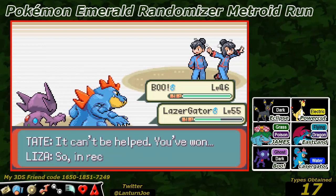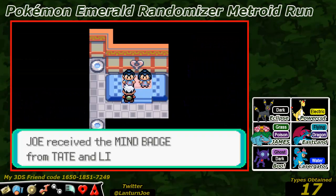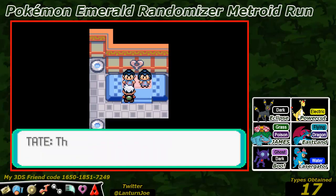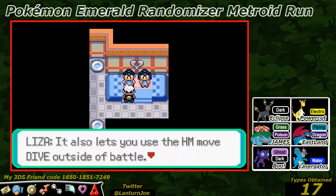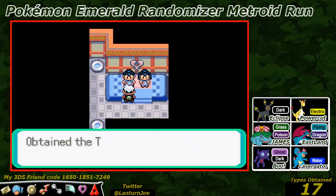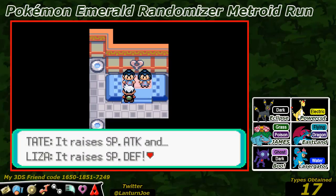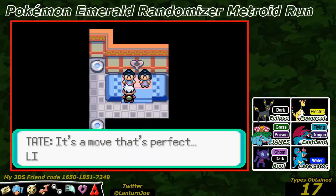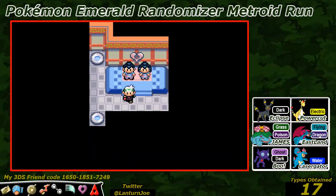What? Our combination was shattered? It can't be helped - you won. In recognition, take this. We take the Mind Badge from Tate and Liza! That Badge increases the Special Defense and Special Attack of your Pokemon, and it also lets you use the HM Dive outside of battle. Take this too - TM04 Calm Mind, which raises Special Attack and Special Defense. It is perfect for Psychic Pokemon. And we register Tate and Liza in the PokéNav.